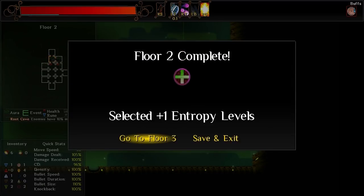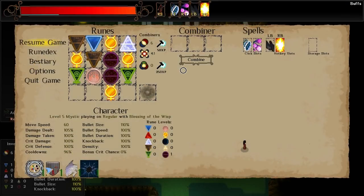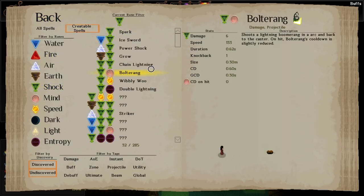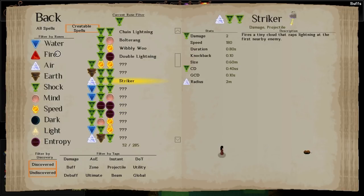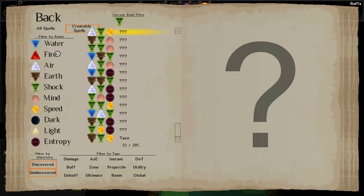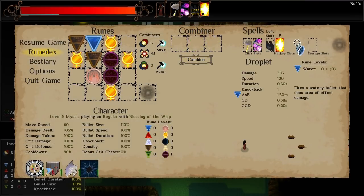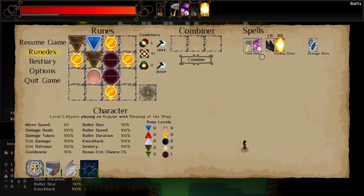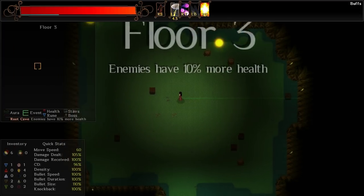Entropy levels, Light rune, Dark rune — let's go with random, gives us entropy levels. Let's see what spells we've got. Creatable spells — Shock. I could make Striker. I believe it's Striker — it does not actually do that much damage, but it probably has fairly high damage scaling. Shock, Shock, Air — Striker. Let's replace Droplet with it. The thing with Striker is it's got good damage scaling, it also fires fairly fast, and you can reduce its cooldown as you go. Very long range — actually does more damage than I'm giving it credit for.